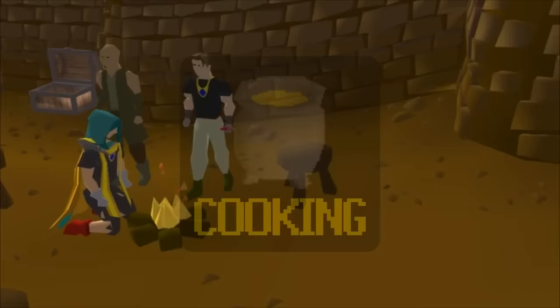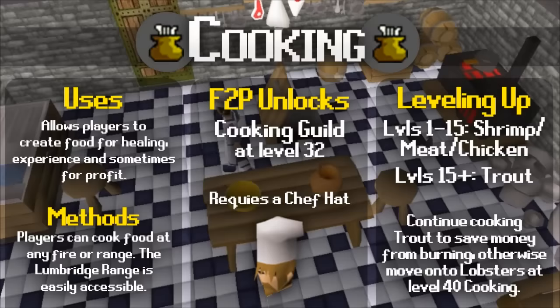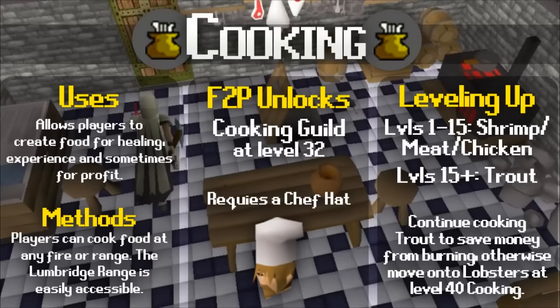Cooking isn't only restricted to fish — you can bake cakes and bread, or even make a bowl of curry. To begin cooking, cook the fish you catch from fishing, or alternatively buy raw shrimps and other raw food from the Grand Exchange.